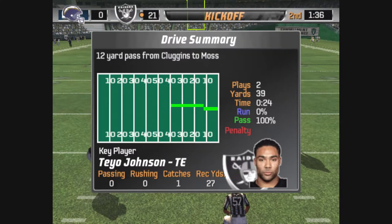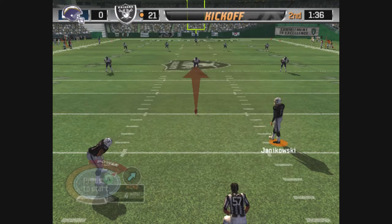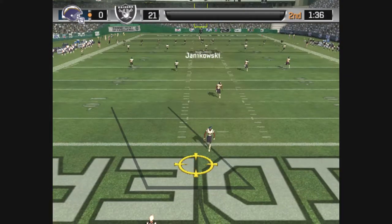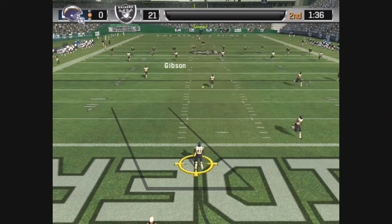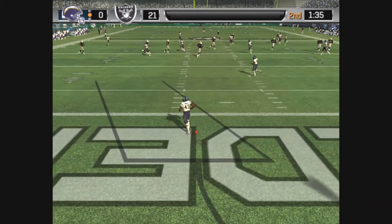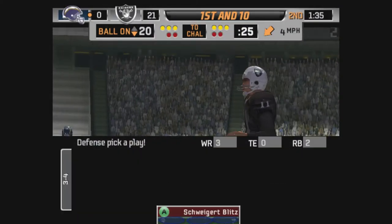They got to the field position and exploited it immediately. Well, they had the perfect play call. We'll see if the defense makes adjustments the next time they come on the field. Booming kick downfield — this one is fielded by Sproles.